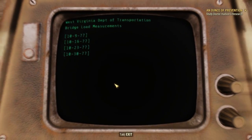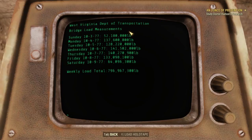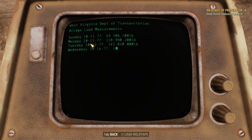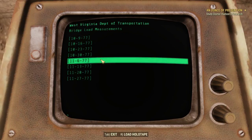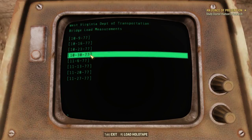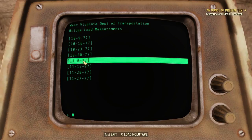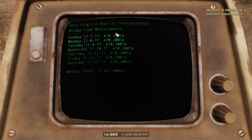Here's a terminal we could check out. West Virginia Department of Transportation bridge load measurements. There's some bridge load measurements — they don't get nearly as much traffic on weekends, and that makes sense. There's a battle going on out there. I'm pretty sure this was the day the bombs fell, so this is all the traffic they got before that happened. The measuring device is just kind of stuck on what it was on the last day.